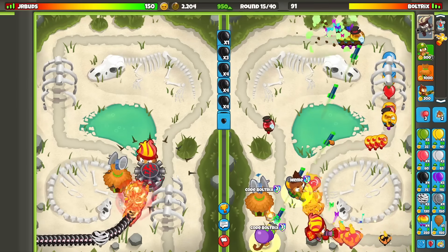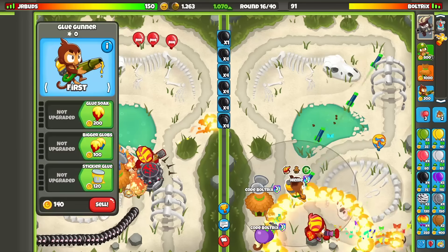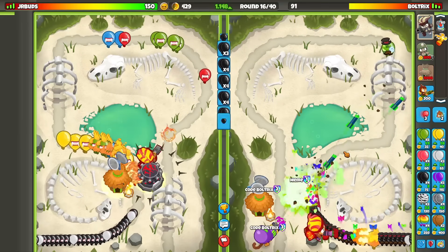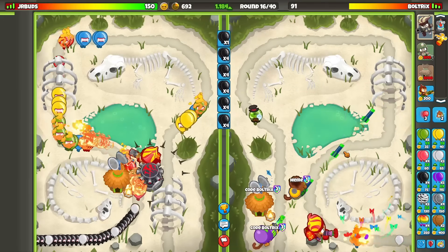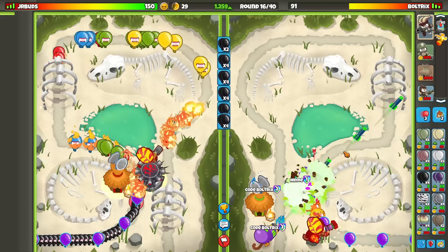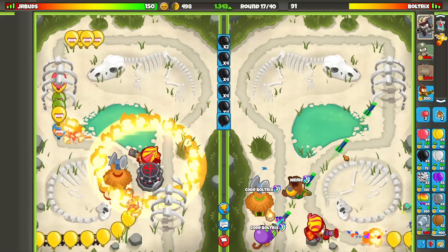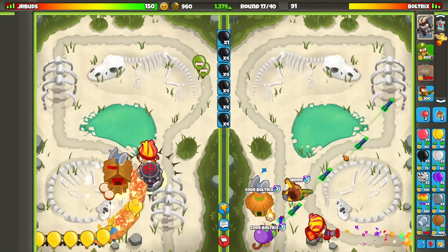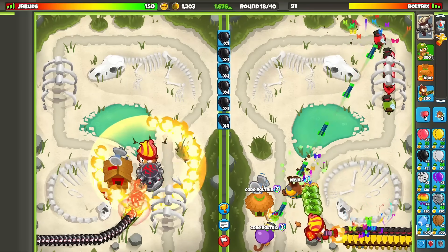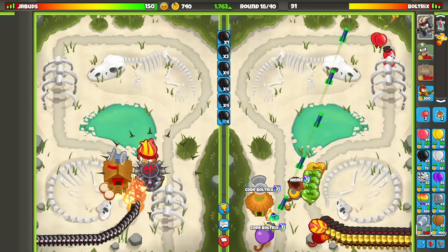I'm going to get back to ecoing. I think we're fine because our tower boost is back now. If he wants to send us a camo base rush, be my guest — it doesn't matter because now we have the Raider Skinner Village to grant the glue gunner the ability to pop camo balloons. He's ecoing with camo blacks. We're in ZOMG Superdome — the second highest arena — and these players think these very simple rushes are going to work.